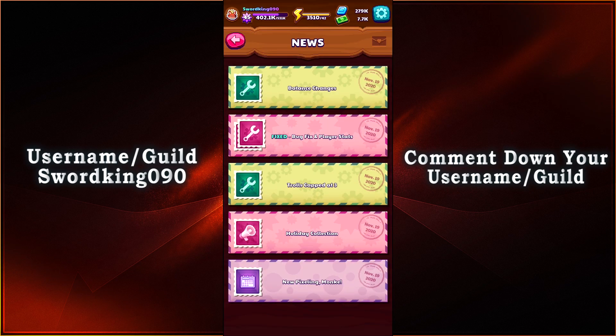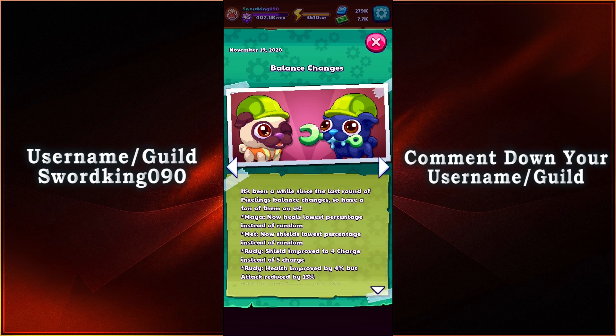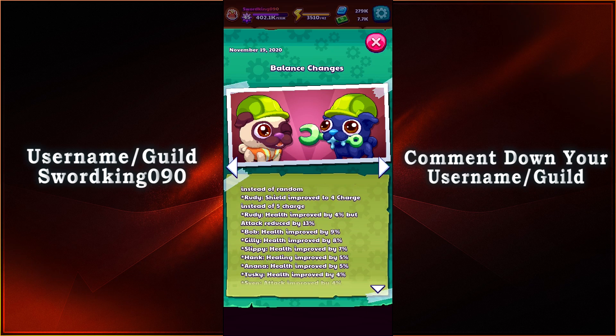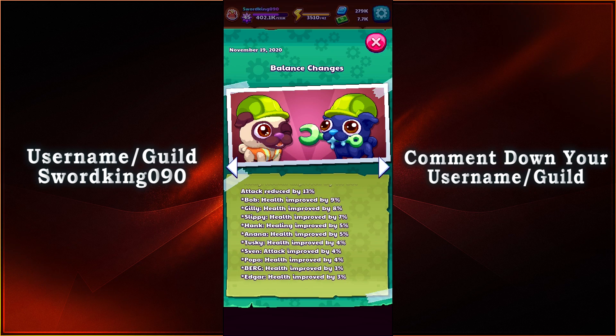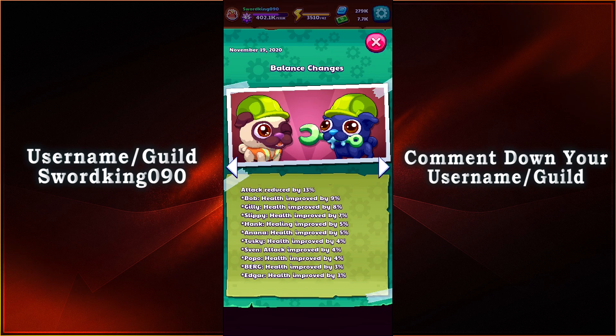Last but not least, we have Balancing Changes. It's been a while since the last round of Pixling Balancing Changes, so have a ton of them. Maya now heals lowest percentage instead of random. Met now shields lowest percentage instead of random. Rudy: shield improved to 4 charge instead of 5 charge, health improved by 4% but attacks reduced by 13%. Bub: health improved by 9%. Gilly: health improved by 8%. Slippy: health improved by 7%. Hank: healing improved by 5%. Anana: healing improved by 5%. Tusky: healing improved by 4%. Sven: attack improved by 4%. Popo: health improved by 4%. Berg: health improved by 3%. Edgar: health improved by 3%.